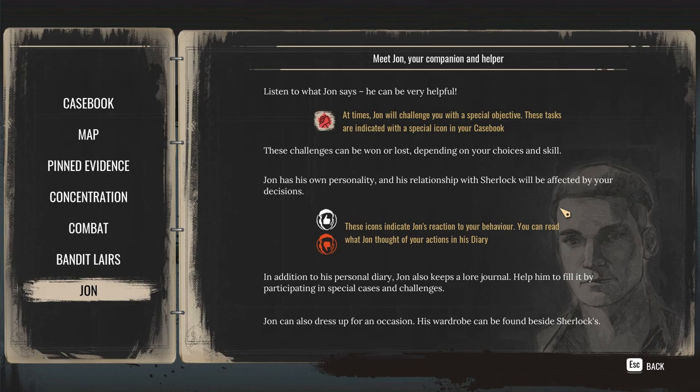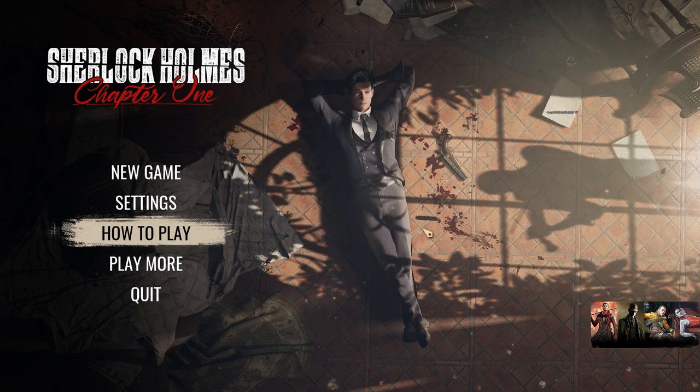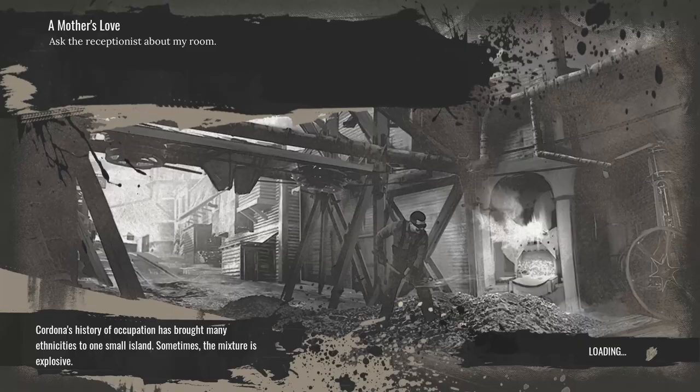John — meet John, your companion and helper. Listen to what John says, he can be very helpful. At times, John will challenge you with a special objective. These tasks are indicated with a special icon in your casebook and can be won or lost depending on your choices and skill. John has his own personality and his relationship with Sherlock will be affected by your decisions. I like it. Let's start a new game.